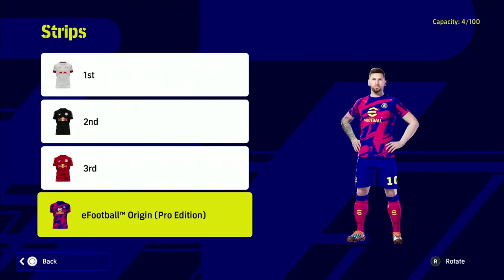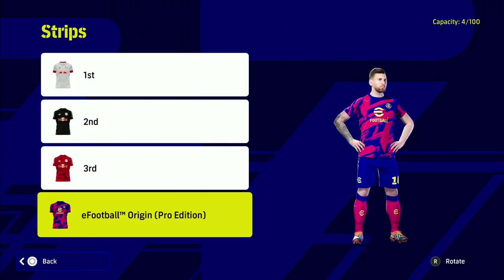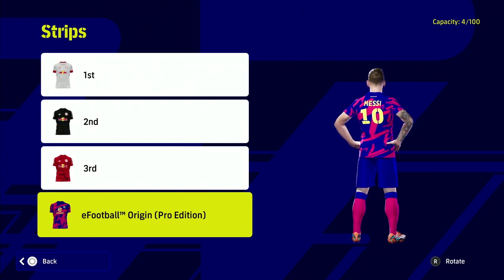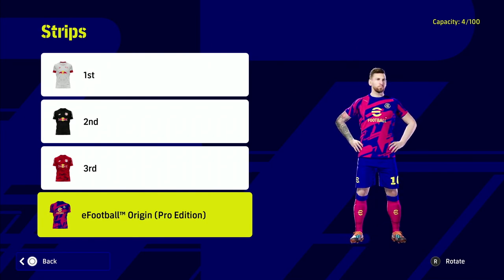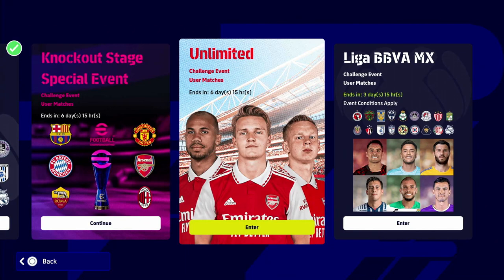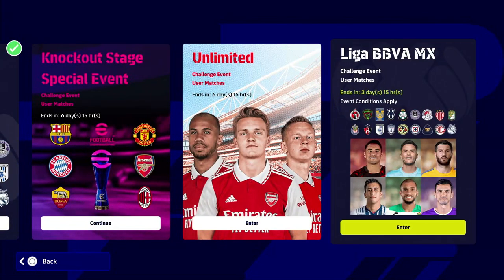That's the reward — all you have to do is play one match, it's very very easy. It's the same jersey as they released on the eFootball points shop but just a different colorway. We've also got the unlimited here which is user matches, that's just for 50 coins.